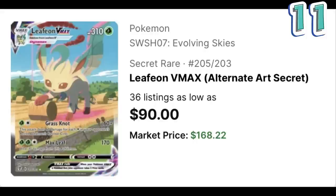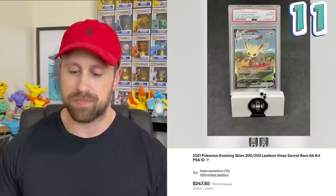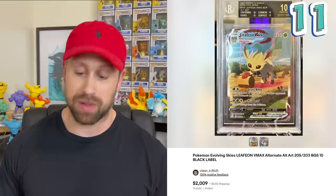The number 12 most expensive alt art is another Sun and Moon card — the Arceus, Dialga, and Palkia GX from Cosmic Eclipse. It has a market price of $158.34 while the PSA 10 graded copy sells for about $490. This isn't my favorite alternate art card but I can appreciate the idea behind it. Back to the Eeveelutions: the number 11 most expensive alt art is the Leafeon VMAX with a market price of $168.22. A PSA 10 copy has sold at auction for $247, while a BGS 10 black label has sold for $2,009.